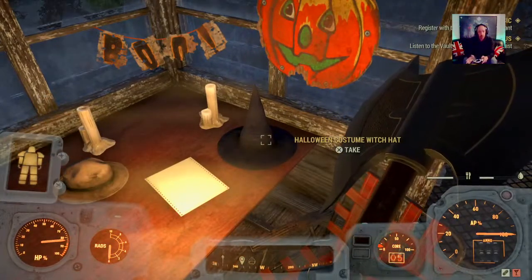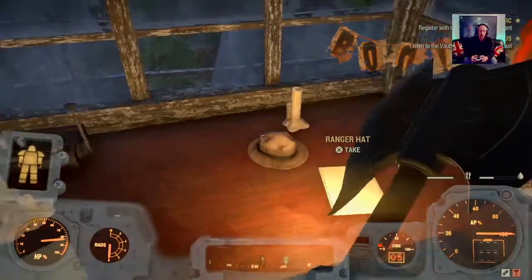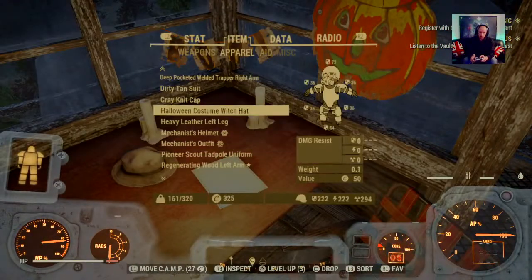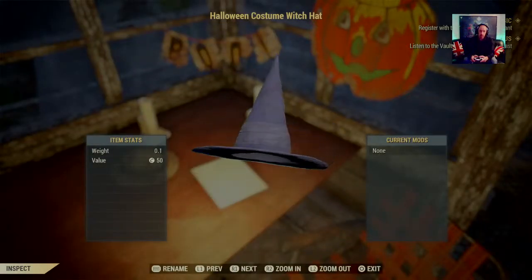First things first — there's a Witch's hat. Sometimes that's there, sometimes it's not, so I don't know if that's related to if somebody's taken it or not. Let's have a look at that quickly. There you go — basic hat, does the job.